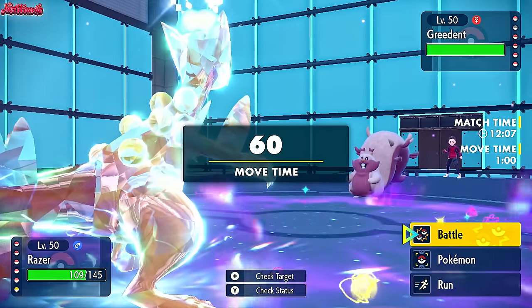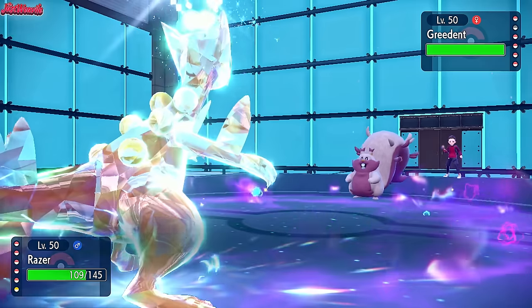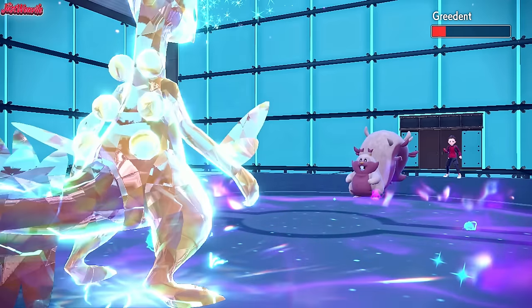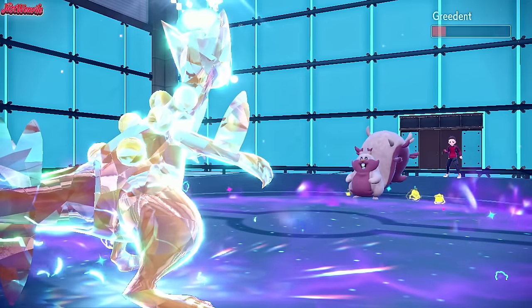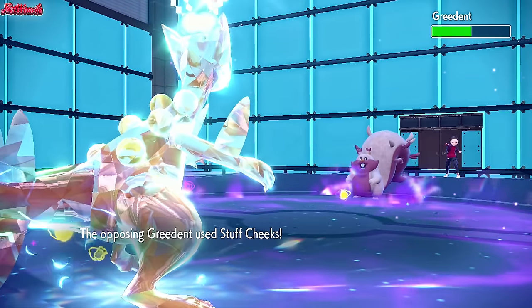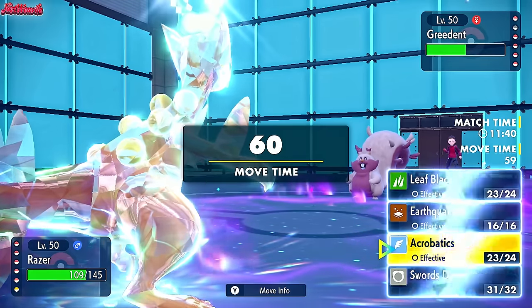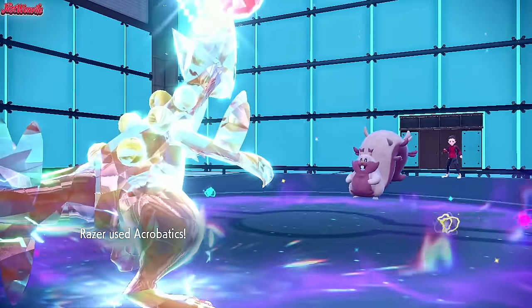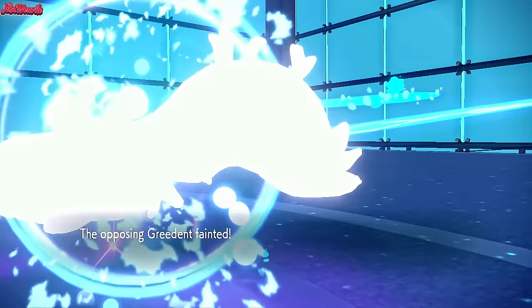The rain is going to stop but that doesn't matter. We go for an Acrobatics — it should do a lot of damage to Greedent, might even KO it. It nearly gets the job done, but Greedent is quite bulky. They reveal they have a Berry which boosts their Defense, and Cheek Pouch restores their HP. They use Stuffed Cheeks but it fails. The strat for Greedent there was interesting, but it's not going to work against Sceptile — the damage output is just too high. Greedent goes down to a second Acrobatics.